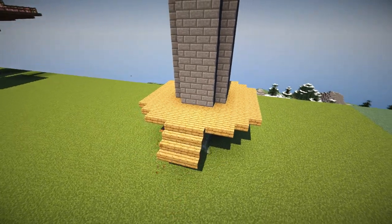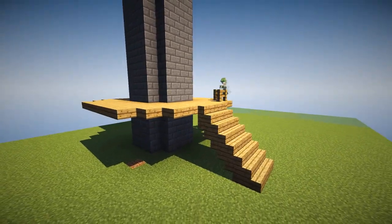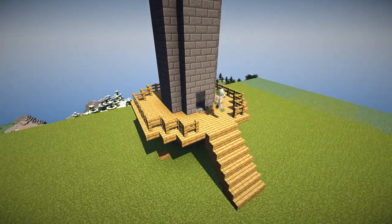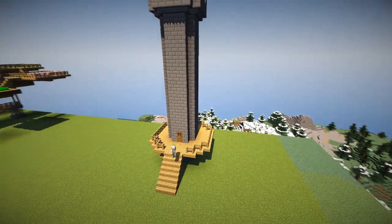Then we need some stairs. Count up three blocks and add on your little staircase — four stairs right way up and four upside down. Wrap it around with some railings, wooden fences, and we are good to go with the basics.